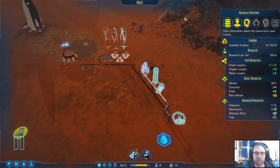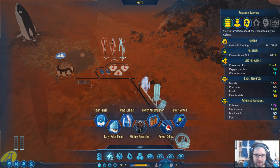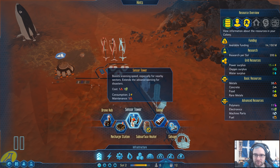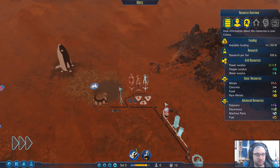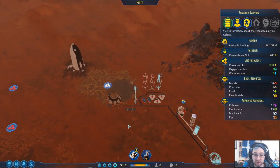Sensor tower — oh yeah, we should build one of those. Let's get ourselves one of those sensor towers. There we go, we'll put it here. The sensor tower will scan the surrounding terrain. You know these deposits I've got selected? It'll actually scan those — slowly, but it will.